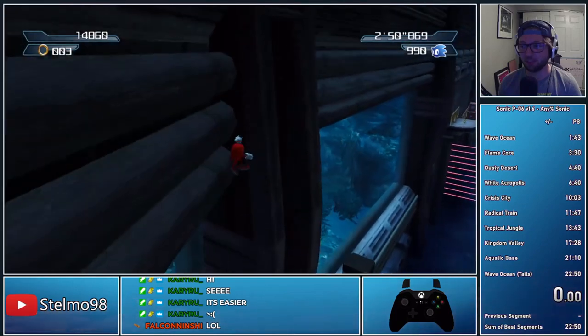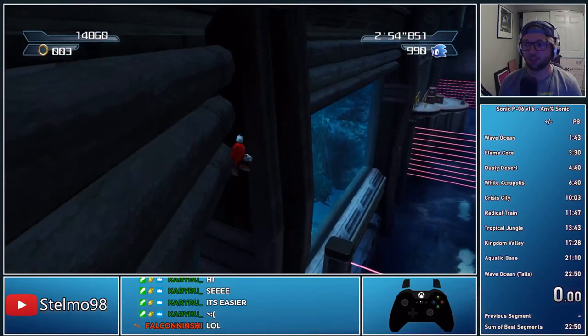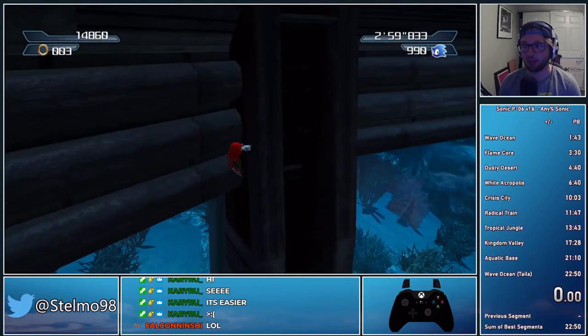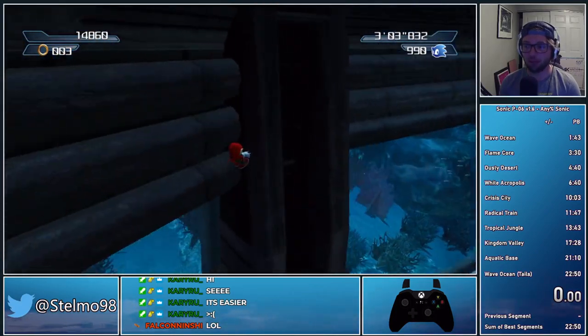What we're going to do is go right over to this particular pillar — it has to be this one — and we're going to wedge ourselves between these first two pipes. I think it's a little bit more toward the second pipe, but we have these three pipes. Then we're going to put our camera out of bounds.